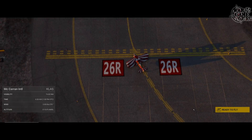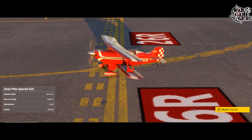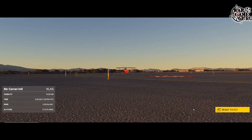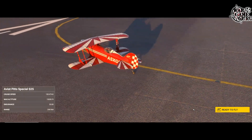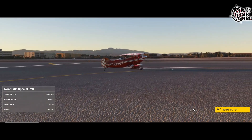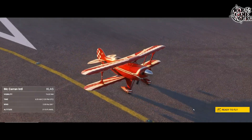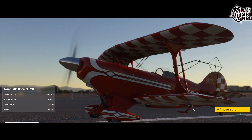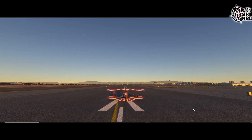Hey guys, welcome back to the channel. I'm continuing this short series of videos where I go in and take a look at Microsoft Flight Simulator in the terrain regions offered by some of the maps we have in DCS already. Today I've taken a look at the Dubai region. I plan on looking at Damascus and Beirut next, and today we're going to take a look at Las Vegas — downtown Vegas at McCarran International, the Vegas Strip, up past where Nellis is, and then towards the Hoover Dam. That's the route I'm used to flying in DCS on the Nevada map. Let's jump in and get up in the air.